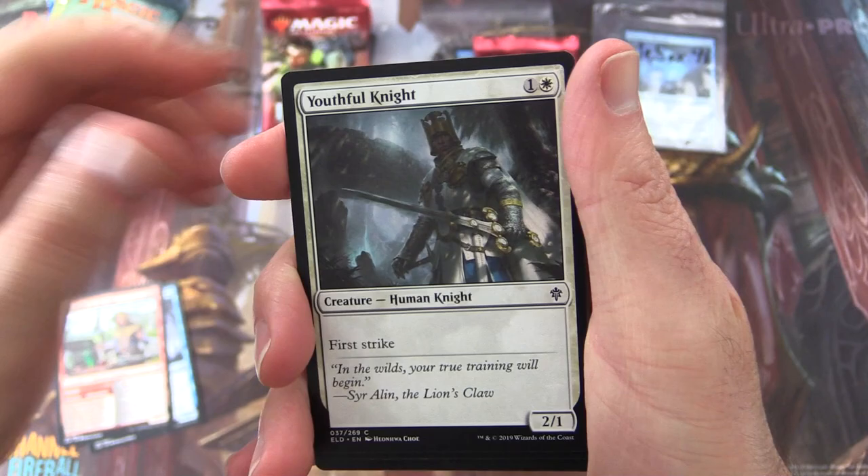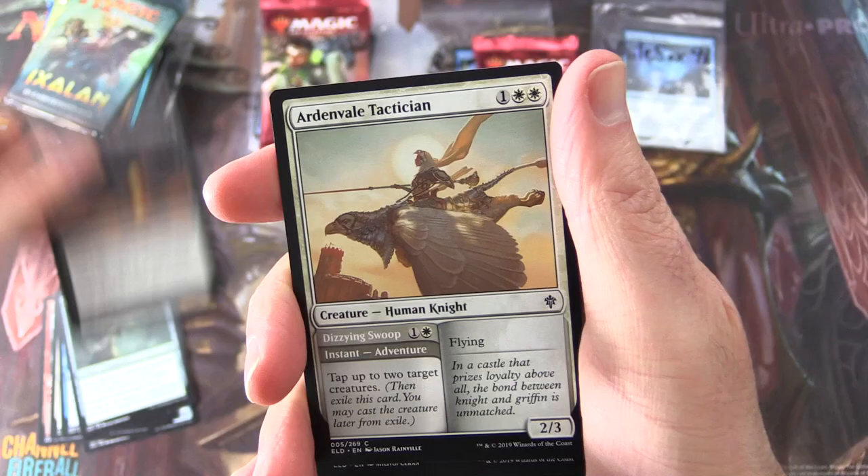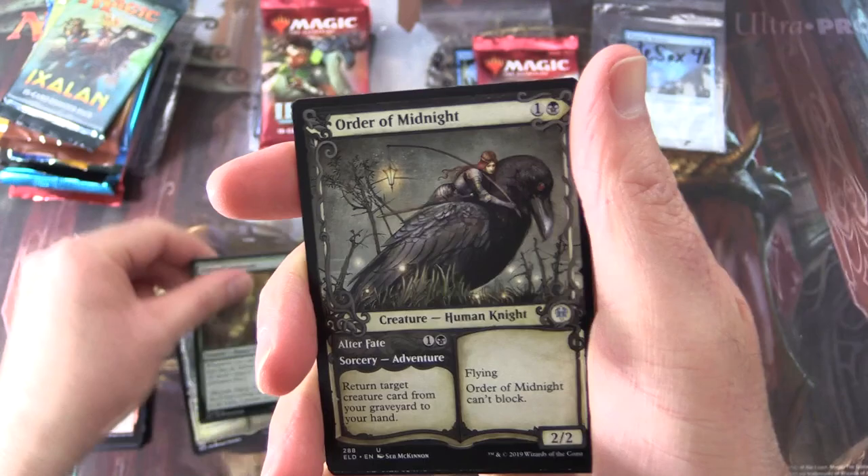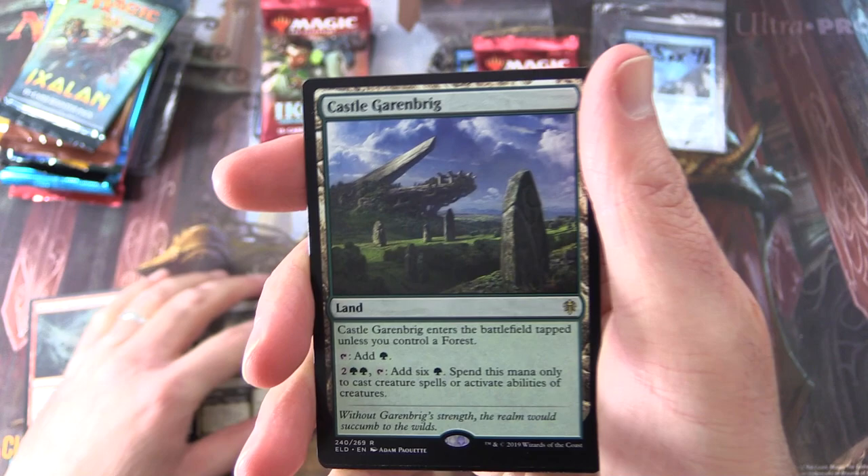Starting off we have Moonlit Scavengers, Merchant of the Vale, Youthful Knight, Opt, Rosethorn Halberd, Foreboding Fruit, Ardenvale Tactician, Jousting Dummy, Outmuscle, Blow Your House Down. Uncommon is Shepherd of the Flock, Edgewall Innkeeper, Order of Midnight — love that artwork.